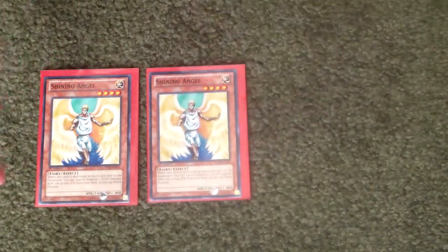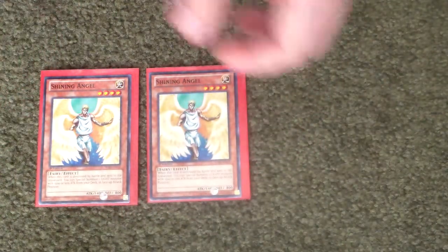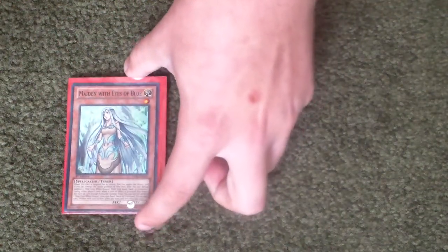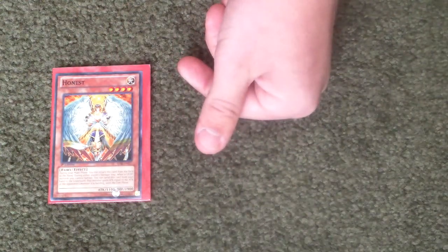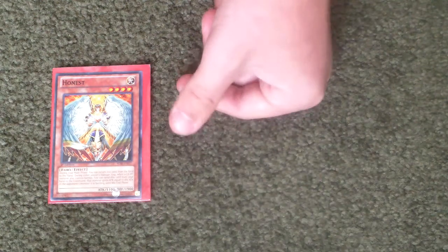Two Shining Angel — really good. And then Maiden with Eyes of Blue to get your Blue Eyes out, really good. And then Honest — also really good. You discard it and then the monster gains attack equal to your opponent's monster's attack, so that's really useful.